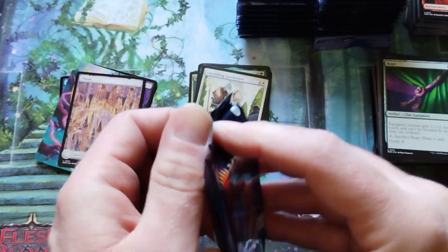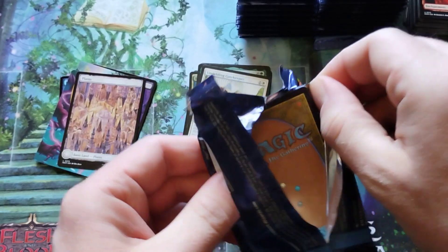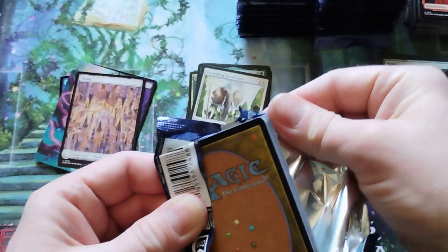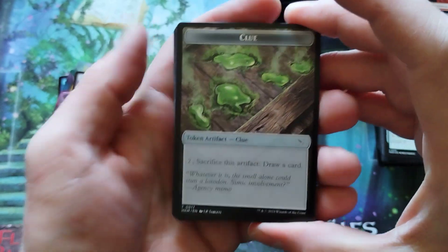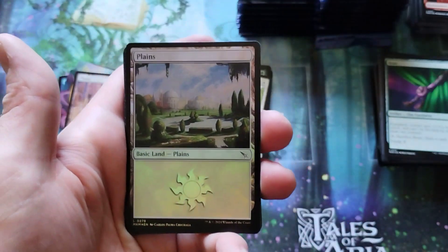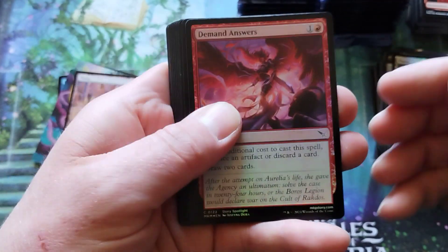Well into the second stack here — we're like three packs into the second stack. Are you enjoying the set? Does it remind you too much of Nukapenna and not much at all of Ravnica? Are we actually back on Ravnica? What is the story?